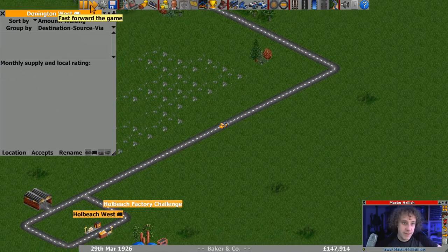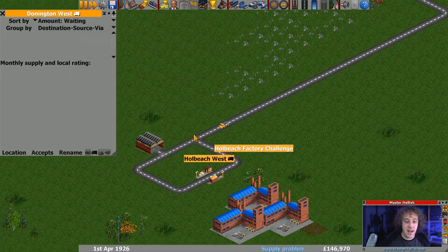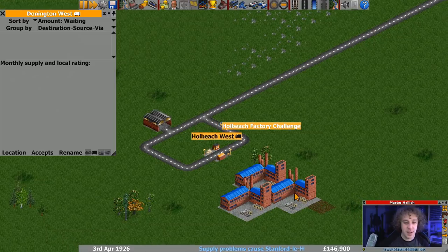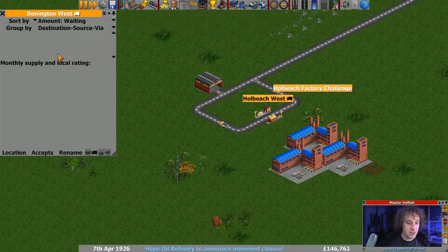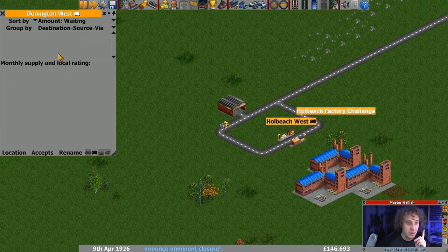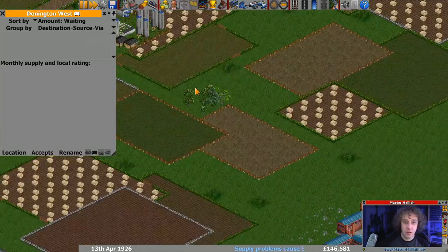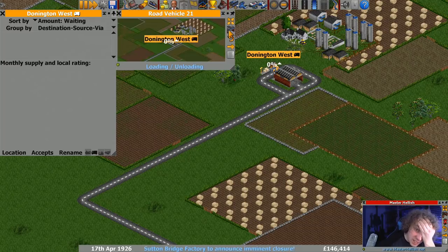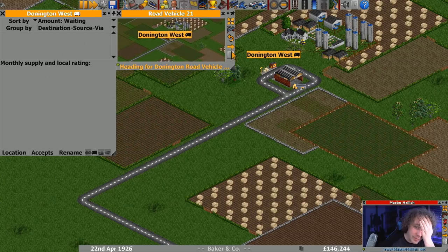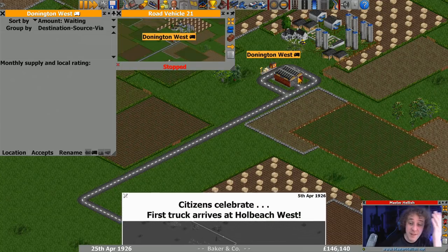We'll fast forward the game - keep it going a little bit. I want this journey in and I want this factory being serviced. As soon as this vehicle goes here, in theory we should start receiving stuff. Why is there no stuff? I didn't refit them! By default these ones are coal.